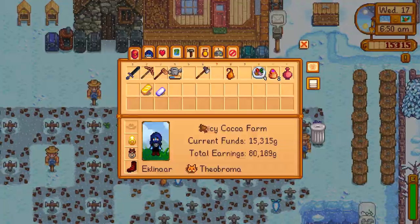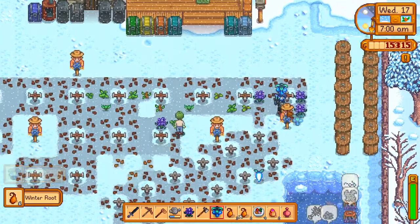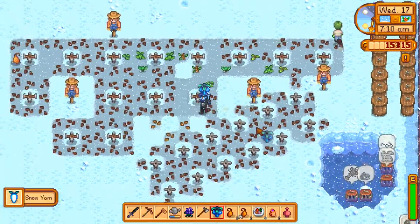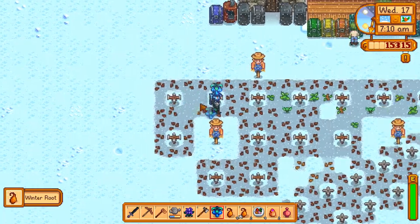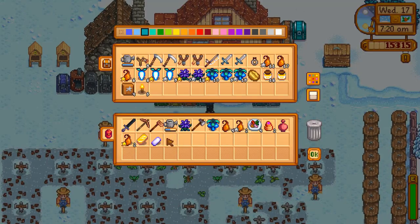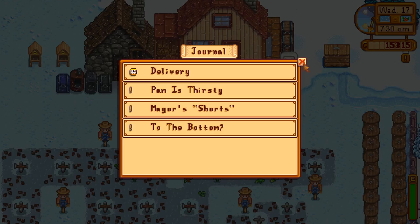Alright, we've got some more forage. I'm gonna put all this in the chest for you. Thank you. And let you make more seeds, if there are seeds to make. I'm gonna keep one of these Silver Star Winter Roots to give to Alex, because I have a quest for that.